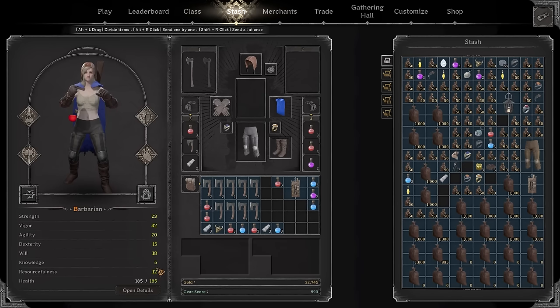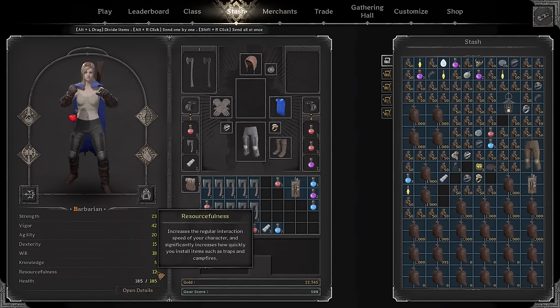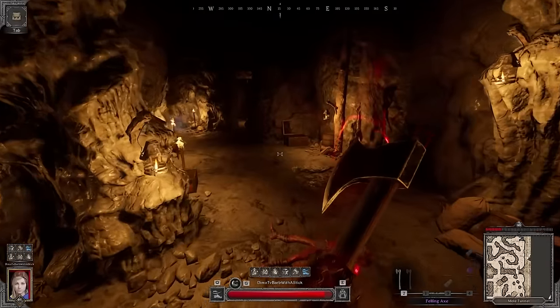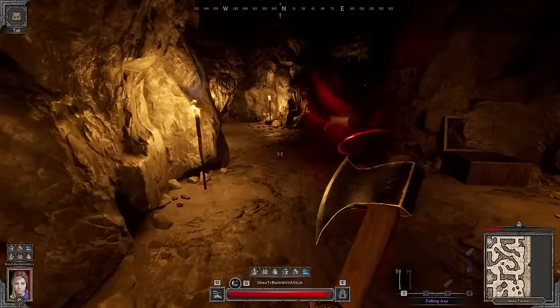Our goal for today's video is to hit Demigod, but we're not just gonna farm AP — we're gonna farm players and their AP. We're gonna find as many players as physically possible and get into as many fights as possible. Without further ado, let's hop directly into the game.